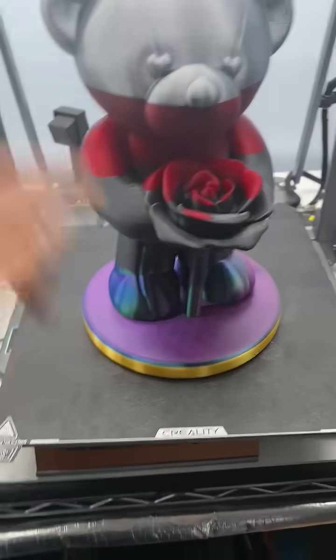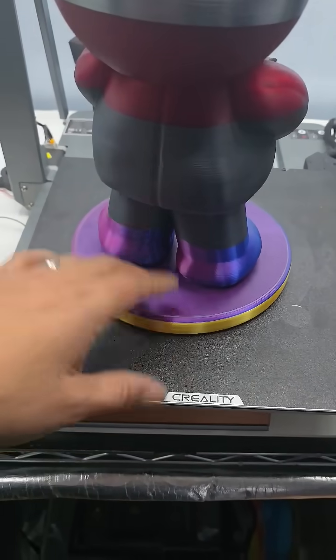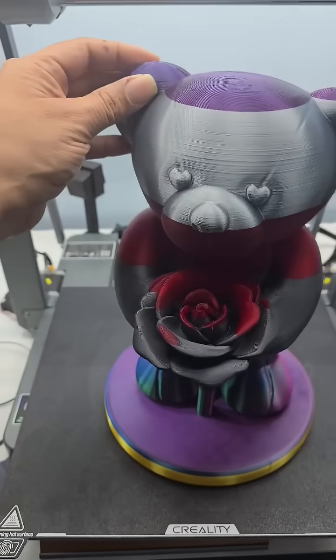In case you forgot, we have the King Rune, the gold, the King Rune, the Jesse Printed Solid, Protopasta, Polymaker, and some more King Rune on the silks.